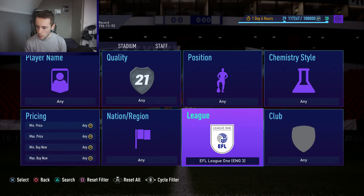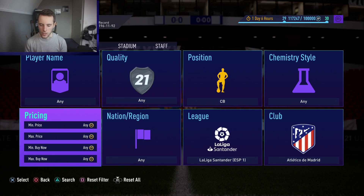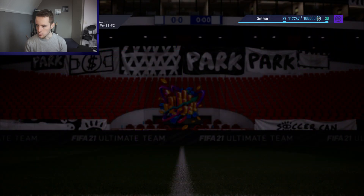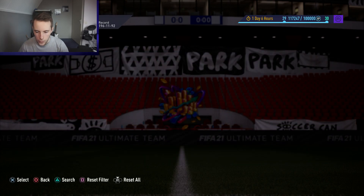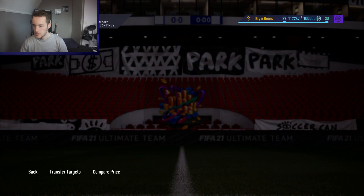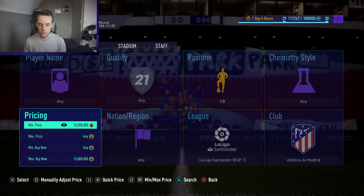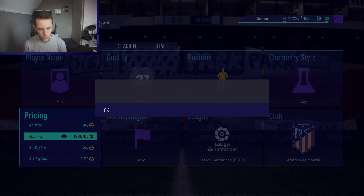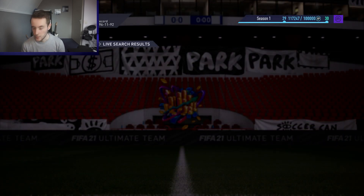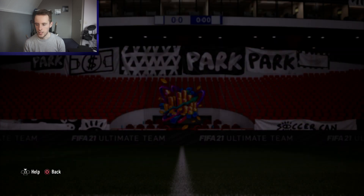The next filter is La Liga, club Real Madrid, position center back. Try to snipe a few here. Cheapest ones are around 1.4k — let's check Hermoso at 1.5k. Setting the buy now to around 1.5k, there are a few right there, so go to about 1.2k thousand coins to try and snipe. I got one at 1.2k — and I'll sell them for the cheapest at 1.4k. Happy days!